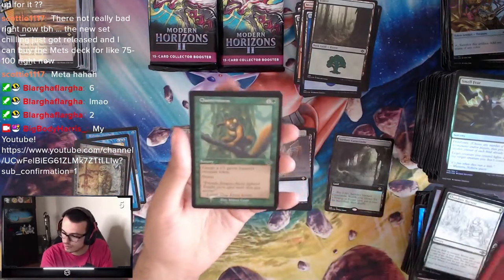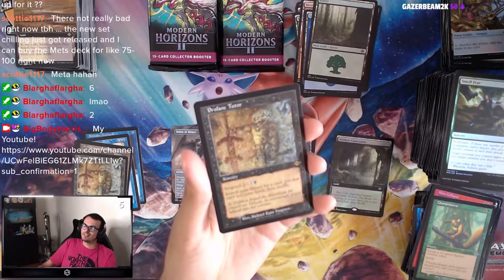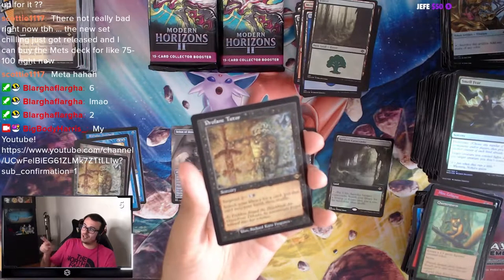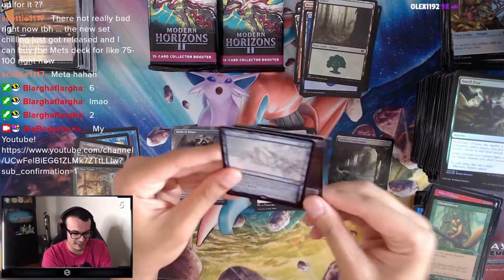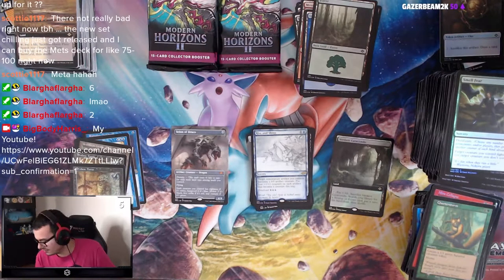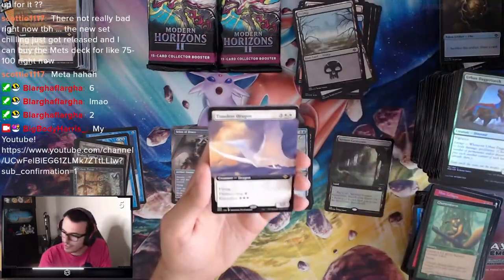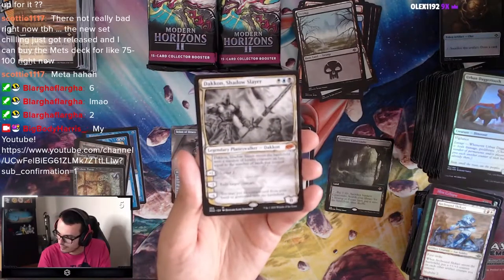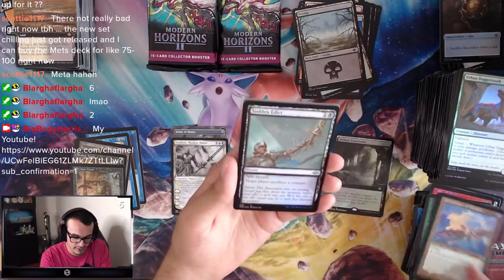Abundant Harvest, Mind Collapse, Chatterstorm. Rise and Shine. We got a Swamp, Timeless Dragon, Arcbound Shikari. Dack Fayden, the Shadow Slayer once again — Sketch Art. We love these Sketch Arts — like the little blotch they put for the Mythic symbol. Ornithopter of Paradise, Sudden Edict, Talismans. Sword of Hearth and Home — Old Border! Let's go! That's pretty sweet, Protection from Green and White, and you can blink stuff and get a land.